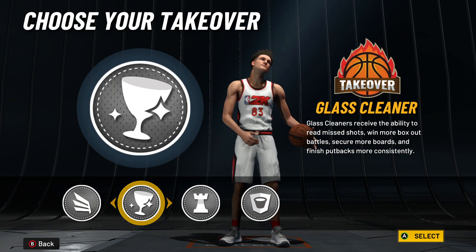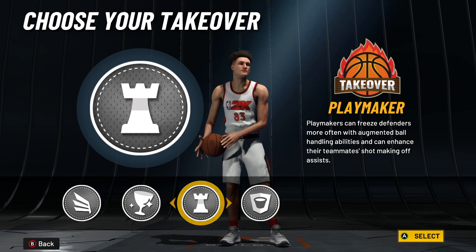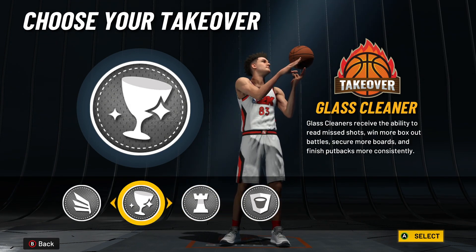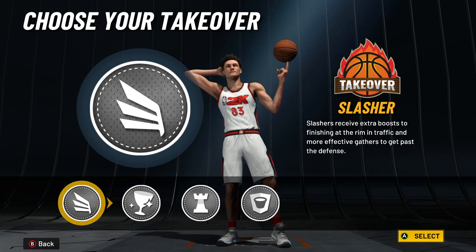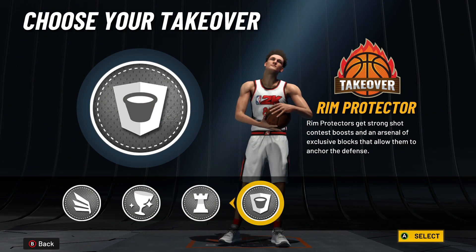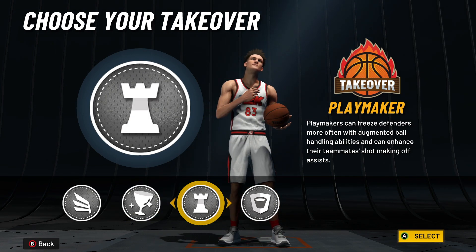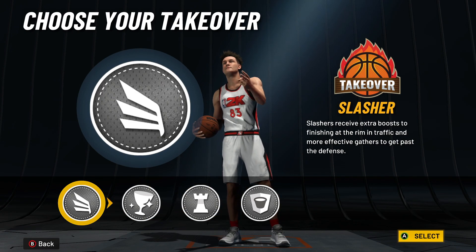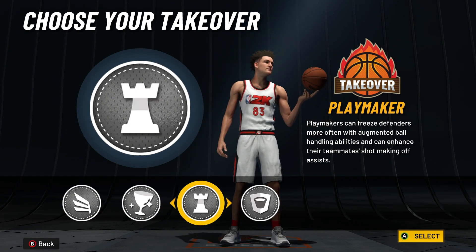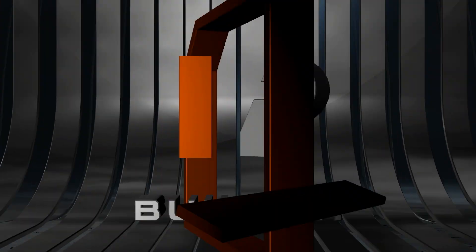You're going to be getting some snatch blocks on this. For the choices of takeovers, you get slashing takeover, glass cleaner takeover, playmaking takeover, and rim takeover. Y'all know me — I like to go playmaking takeover, but honestly for this build I might go slashing takeover. I wouldn't go glass or rim. I'd probably go playmaking take or slasher take, honestly. Drops this year are so weird — I'd probably go slashing take.